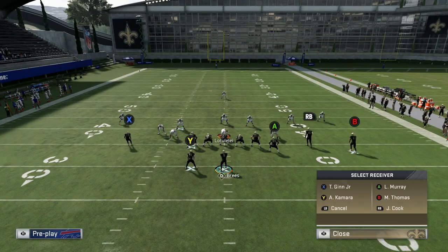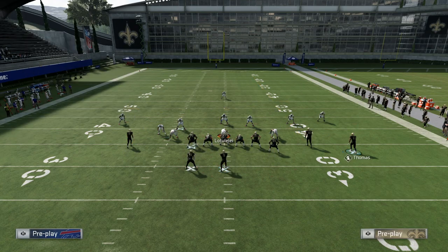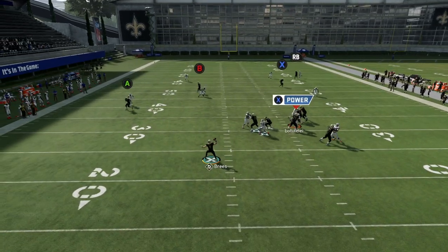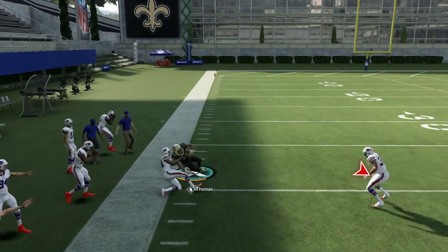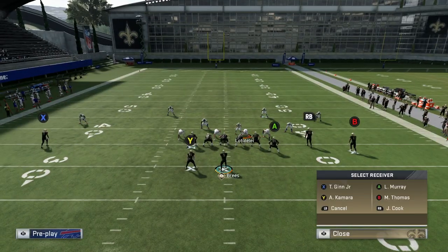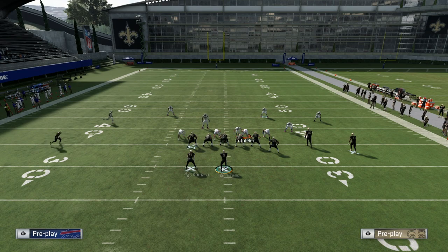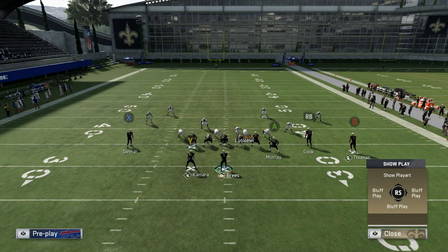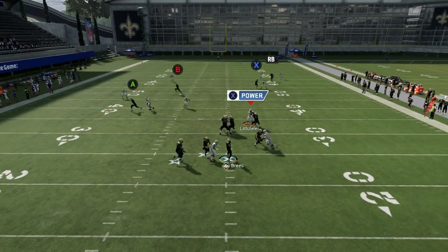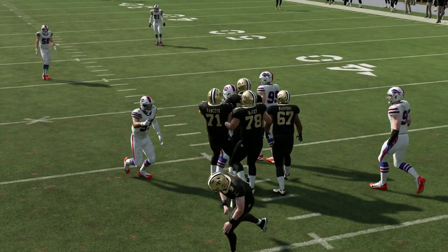The good thing about this play is if he's usering somebody, we have a high-low read with Latavius and Michael Thomas. Here we get a quarters look — B is going to be wide open. He's usering X, but you still have tons of options. Don't give up — watch the full field. Some people get stuck on that X route. Read the user, see wherever he's guarding, and throw away from it.